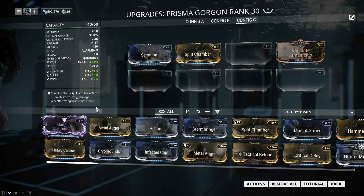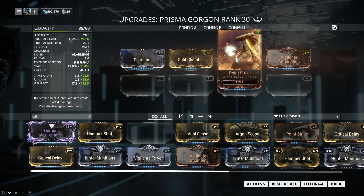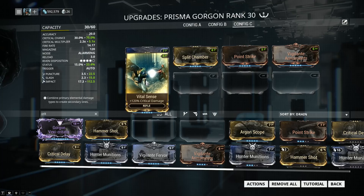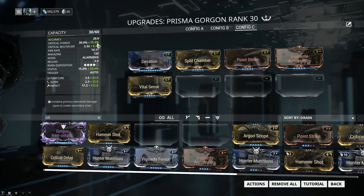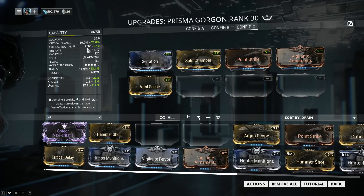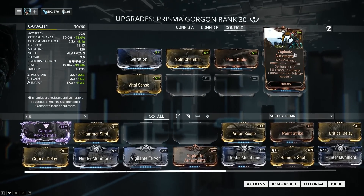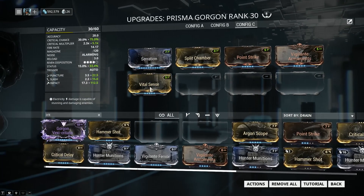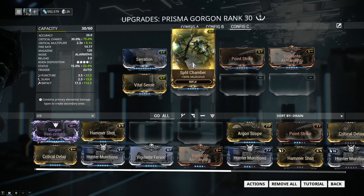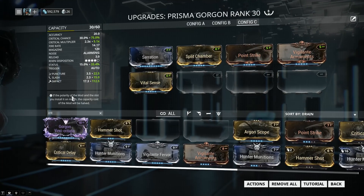Since the Prisma Gorgon is a crit weapon, let's amplify its crit chance and crit damage. Point Strike adds 150% extra crit chance, and Vital Sense adds 120% critical damage. If we look over here on the left, our critical chance jumped up to 75% because of Point Strike, our critical multiplier jumped up to 5.1x because of Vital Sense, and our status and damage were also increased — damage from Serration and Vigilante Armaments, and status chance from the extra multishot. When you add multishot to a weapon, you not only add damage but also status chance because you are firing multiple projectiles.